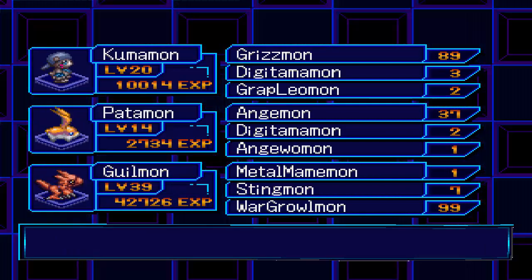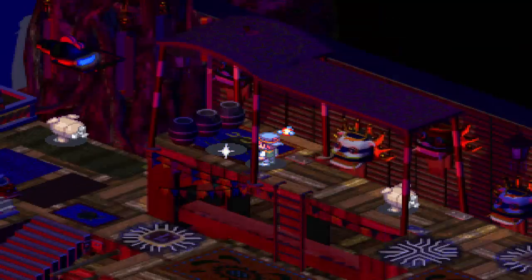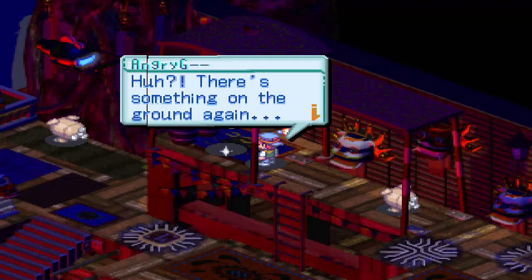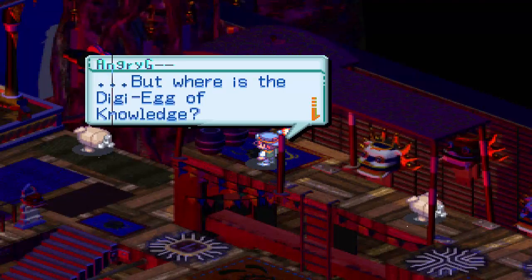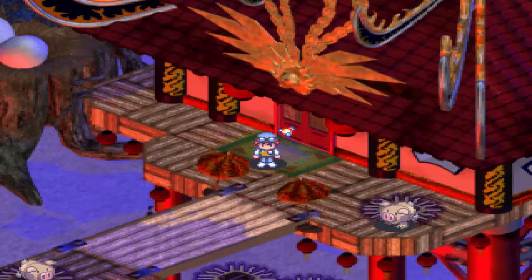We hit level 39 - that's good. And we got 1300 bits. I won against the ZooQ Chief. There's something on the ground again - I got the Red ID Pass. But where is the DGA of Knowledge? I've got to find it to stop the Juggernaut. That's probably where we're going to leave it for today.